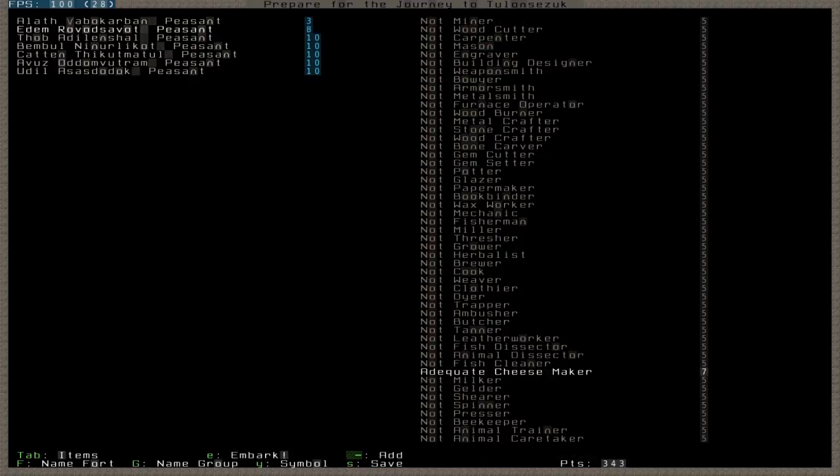All right, this guy here — wait, we want Proficient, not Skilled. And then one more miner. So this guy here will be our Woodcutter Carpenter. We'll do those at Novice level, and then put the rest in Cheesemaking. I probably should put some points into milking, but let's put one in milking.